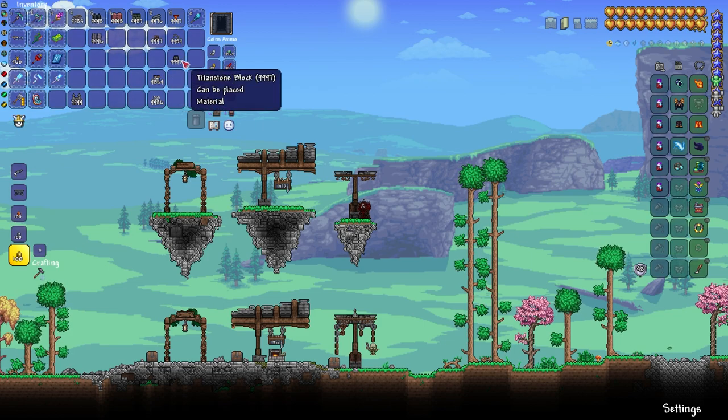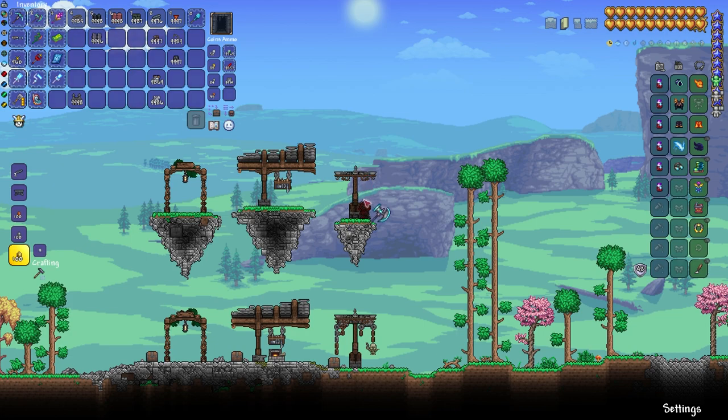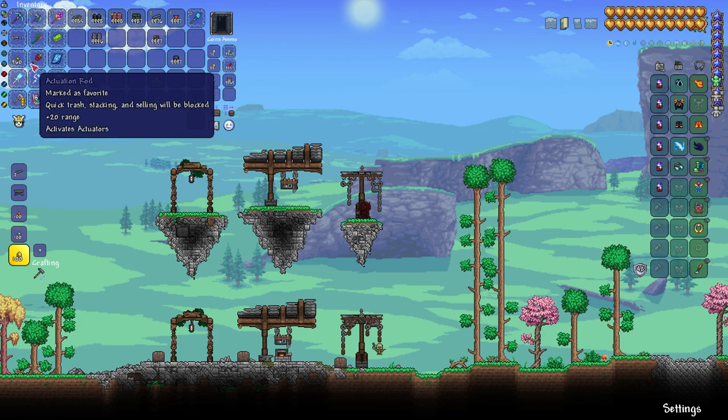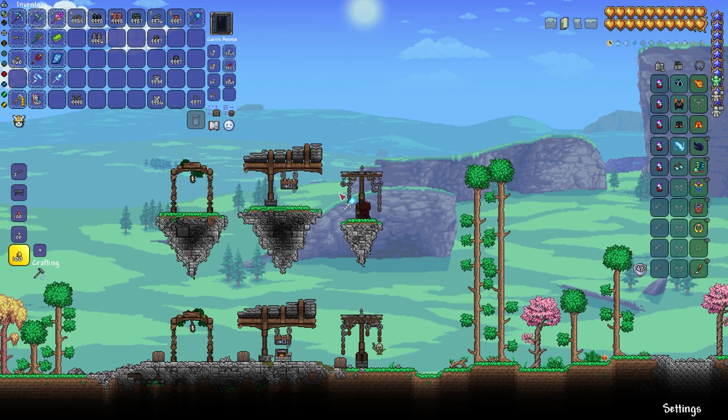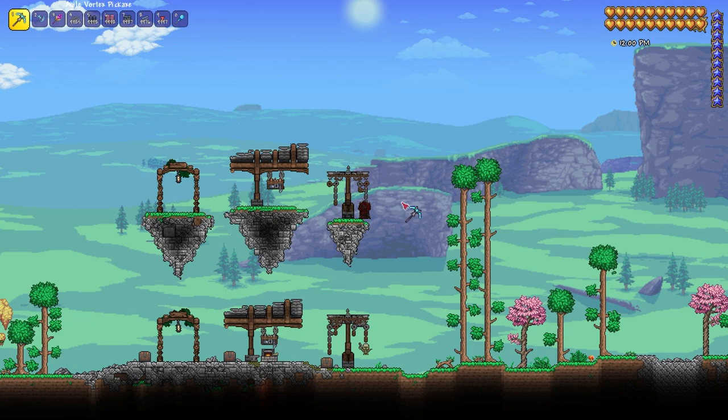Then we're just going to top that off with some raw titan fence just like that. And then we are going to get our chains and we are going to not paint these at all. Then what we're going to do is add our brown paint over that to add a little bit of rust. And there you go — a nice little lamppost.